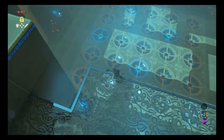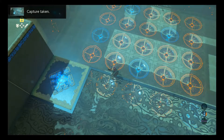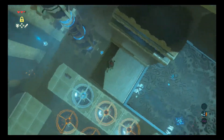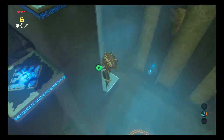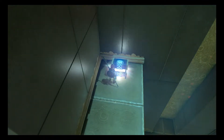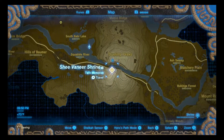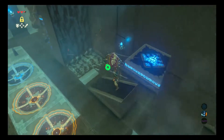Take a picture with your controller — that's just all you need to do right now. Now let's go ahead and get the chest in here. The treasure chest is to the right of the name, so we have the chest. Let's go ahead and get out of here.